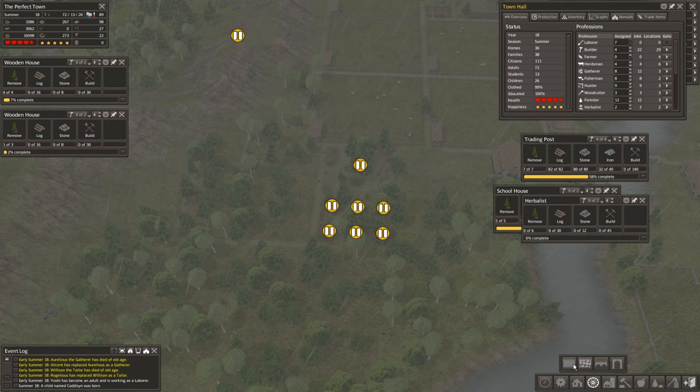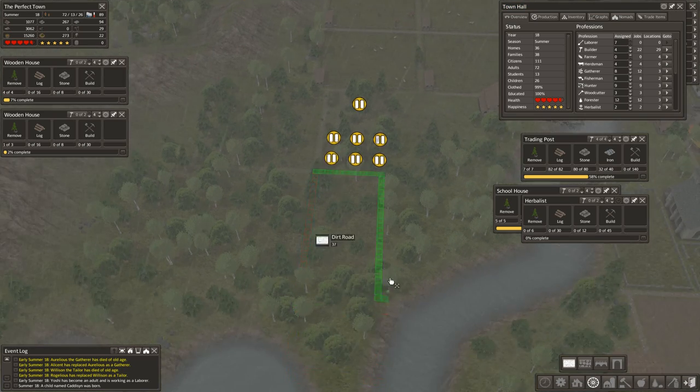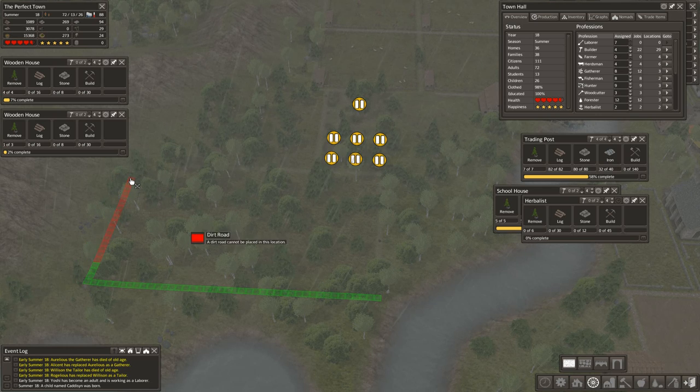I'll put those figures in the description. I'll also put the figures for the trading posts, marketplaces, and barns as well, because that's something I actually looked for and couldn't find — so maybe someone else is curious about that too.